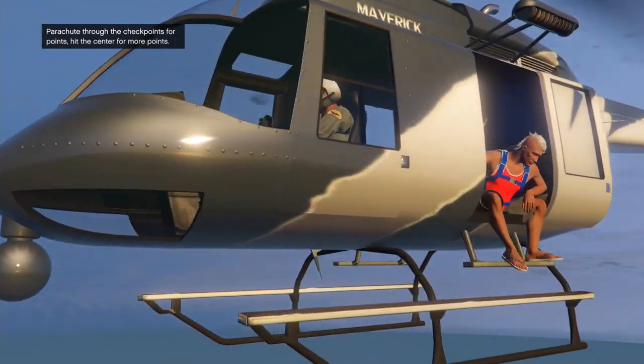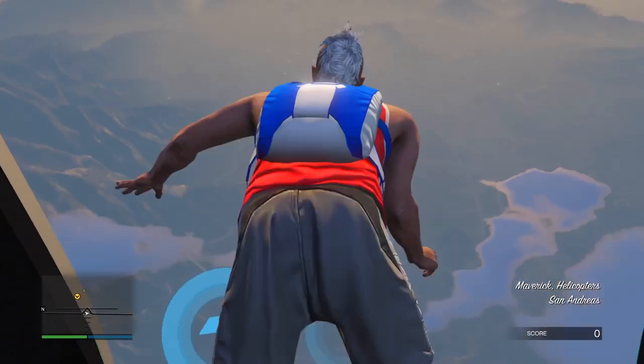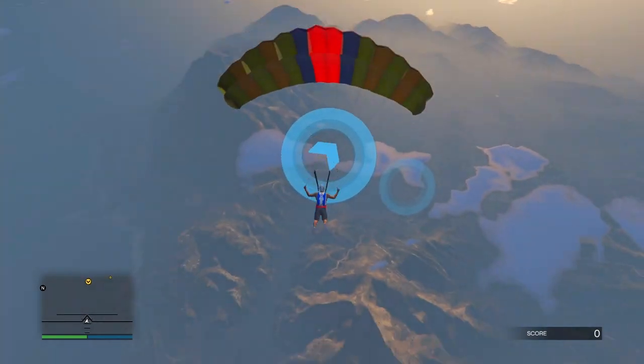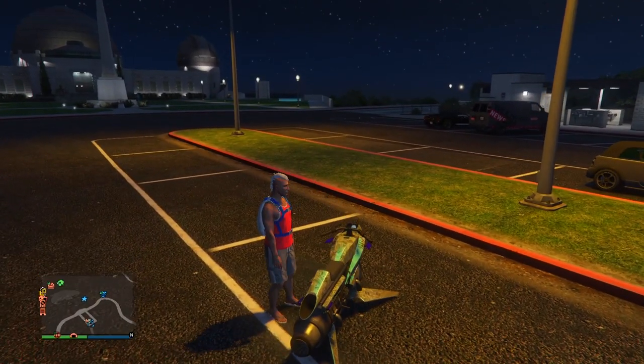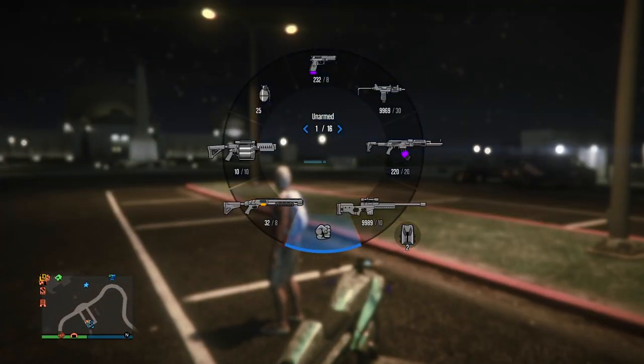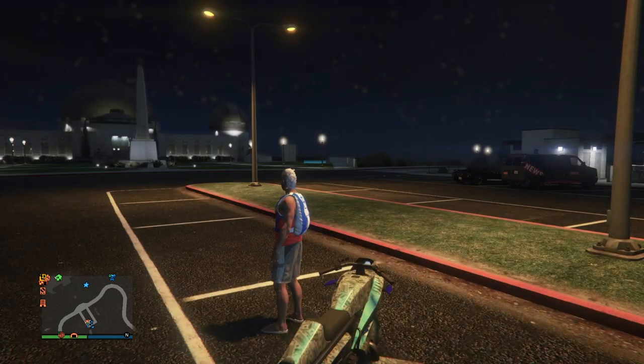When the mission starts, jump out of the helicopter and pull your parachute. Now fly through the first ring, then open up your phone and leave the job. When you spawn back in free roam, if you open your weapon wheel, you should have two parachute bags in your inventory.